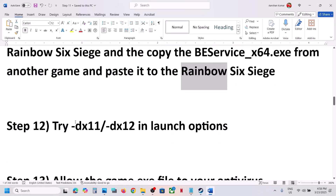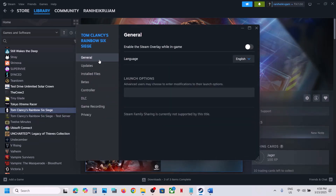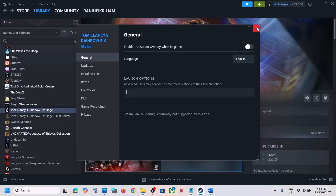The next step is to try DX11 or DX12 in launch options. Right-click on the game, select Properties, go to the General tab and type '-DX11'. Launch the game and check. If that does not work, try '-DX12', launch the game and check. If still not working, remove this and follow the next step.